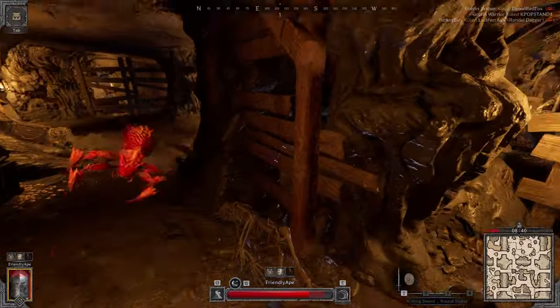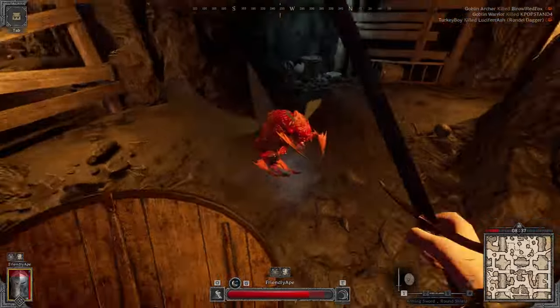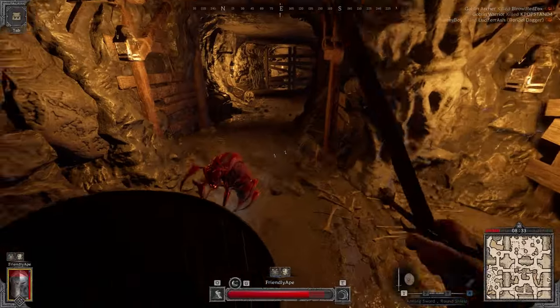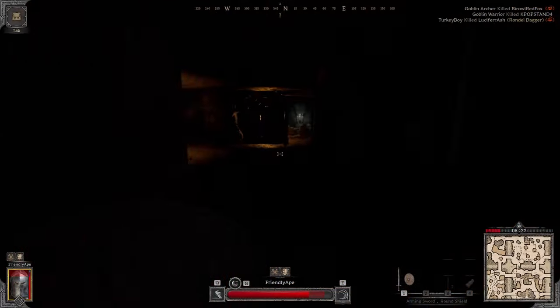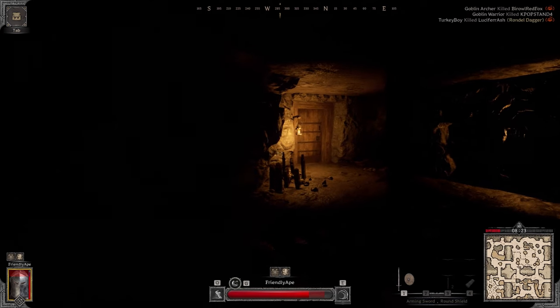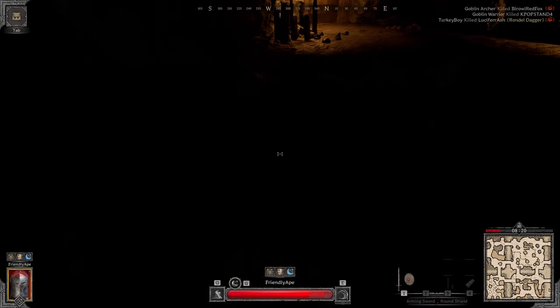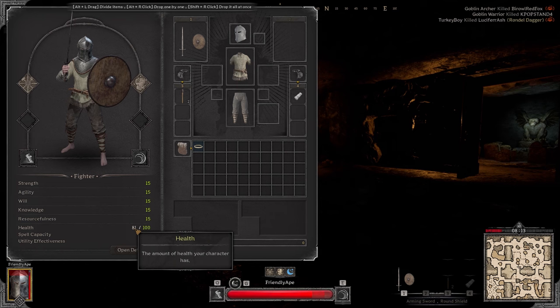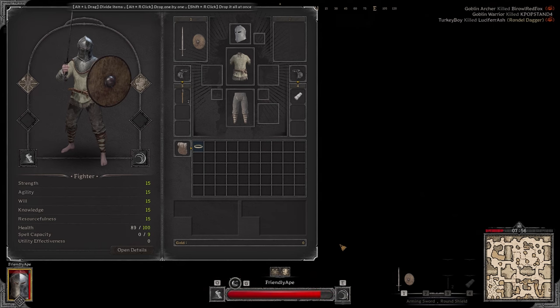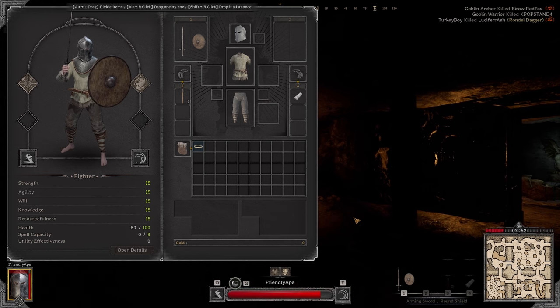If you take damage from an enemy, the entire red portion of your health bar can be recovered by sitting down. Sitting down is also necessary to use a campfire and recover from it. I would recommend finding a safe spot — or making one by turning off all burners and lights in a room — then press G to sit down and wait until your health is recovered. The recovery process is really slow, but sitting down without recovery items can increase your chance of survival significantly. If you're a Wizard or Cleric, you'll also recover spells while sitting.